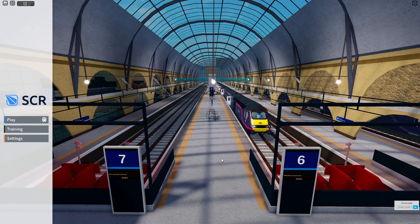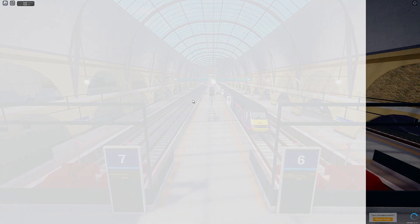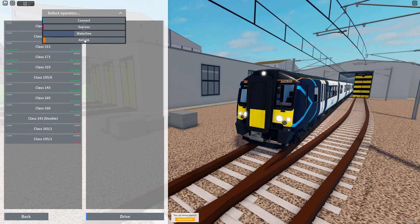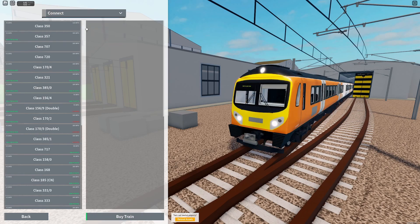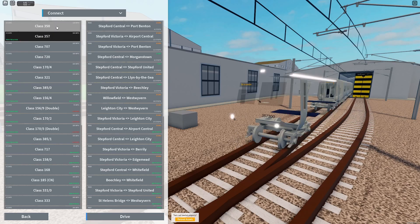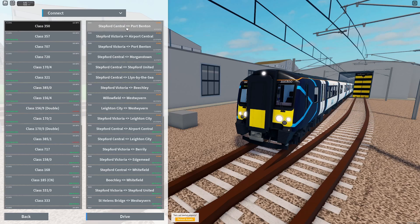This is a guide on how to drive a train in SCR if you don't already know how to drive. You press play and then, if you're a train driver, you can do all of these different ones — Express, Waterline, Airlink — they do cost points, so you buy the train and then you get it. For today we're going to do the Class 350, which I believe is the first free one. We're going to do the seven minute route.